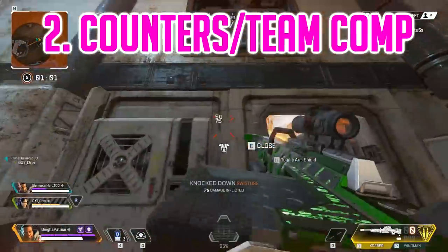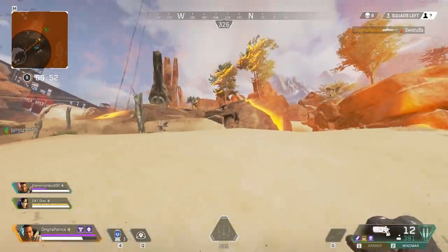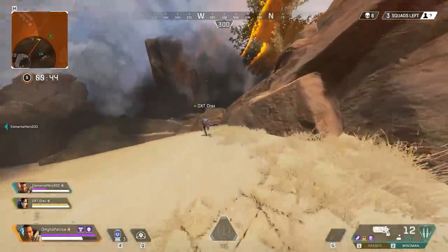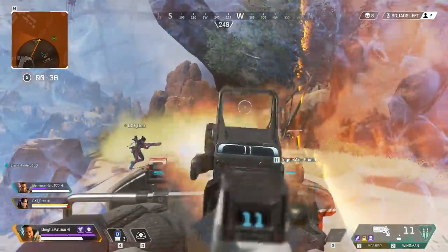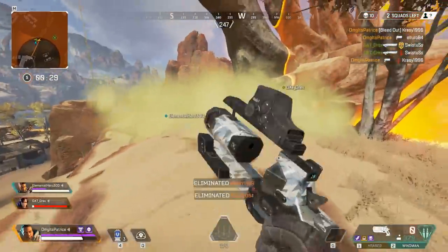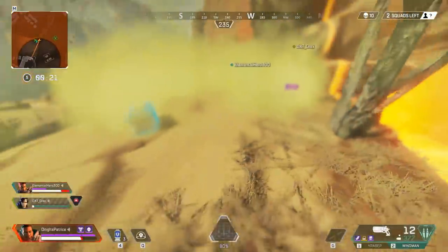Moving on to counter picks and team composition. This is the only legend from my experience that can properly counter himself — if the enemy team also has Gibraltar, they can easily counter your ultimate just as you can do it to them. You can also counter Bangalore's ult, but usually you won't need to. Wraith, as with all AOE ults, can easily counter yours too. Bloodhound has a bug where using his tactical lets him avoid your ultimate's stun effect and get out quicker, but that will likely get fixed. Caustic's Nox gas goes through Gibraltar's bubble shield and will still affect you. Pathfinder can easily grapple out of your ultimate and avoid most or even all damage.